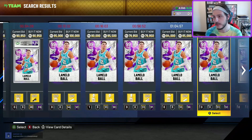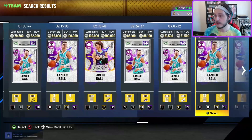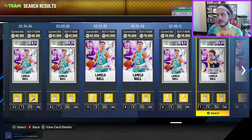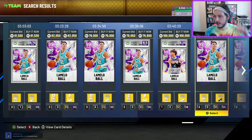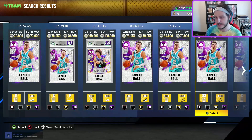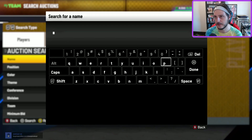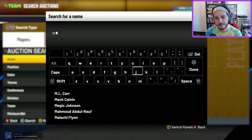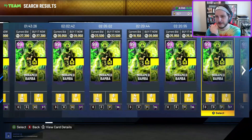LaMelo would be the next honorable mention. He is a top-tier point guard in this game but he's so expensive — closer to 100k — and I'm not certain it's worth paying that for him, mainly because you can get guys like Lonzo Ball for 30-40k, sometimes even less. Jaden Ivy is around that price too, and for that price you get a guy who's about the same size, even a little taller than LaMelo.